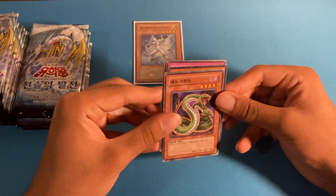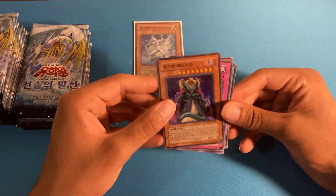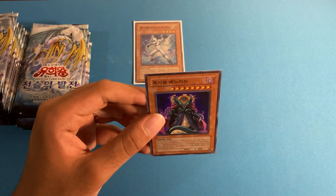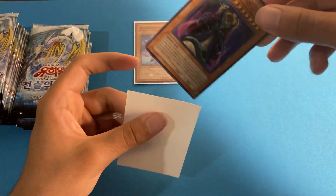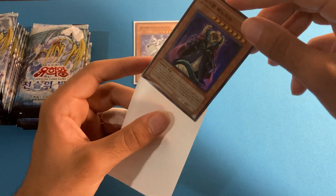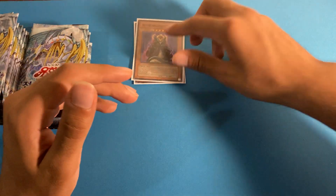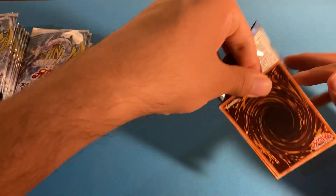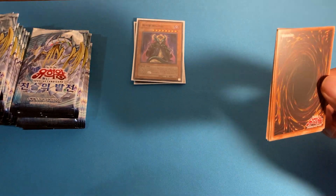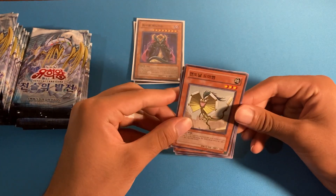We have another super rare — Phenomenom, the King of Poisonous Snakes. Really cool card, I think his artwork is really clean. I actually do like him. I think he's an ultra rare in the TCG, so he's a strong super rare, but really what I'm looking for are the ultis.